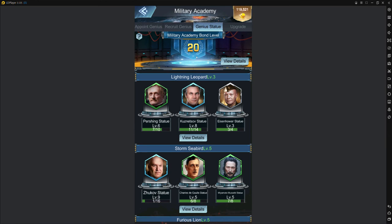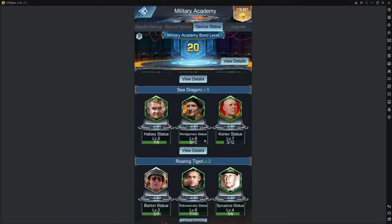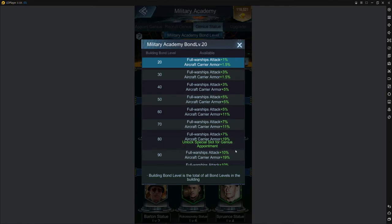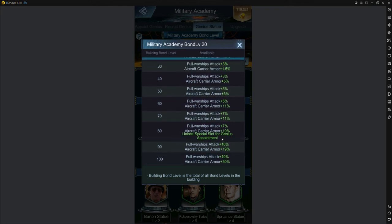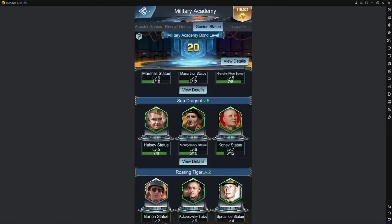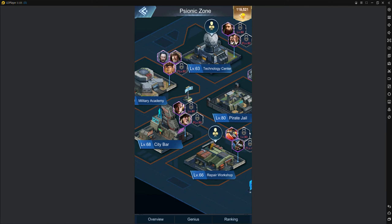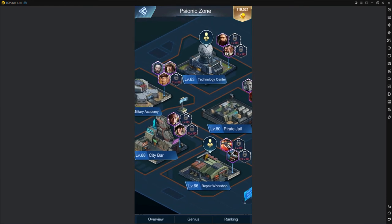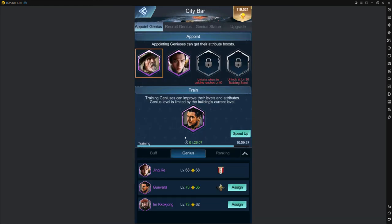That fourth genius slot unlocks when your overall bond level reaches 80. It's essentially pay-to-unlock — I don't think it's possible to reach 80 without buying more statues. So most people will never unlock that fourth slot, but pretty much everyone can get three, and really there are only three or four geniuses that are excellent for each slot, so it's not too bad.